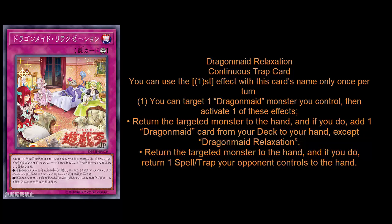The final card is Dragon Maid Relaxation, a continuous trap with two effects (hard once per turn). You target one Dragon Maid you control, then choose: return it to the hand and add one Dragon Maid card from your deck to your hand except another Relaxation — essentially a Rota — or return it to the hand and bounce one opponent's spell or trap. The Rota effect is far more reliable, especially since some dragon forms have quick effects you can activate immediately after searching. It also triggers Husky's effect. Run it for the Rota; the bounce is rarely worth it.